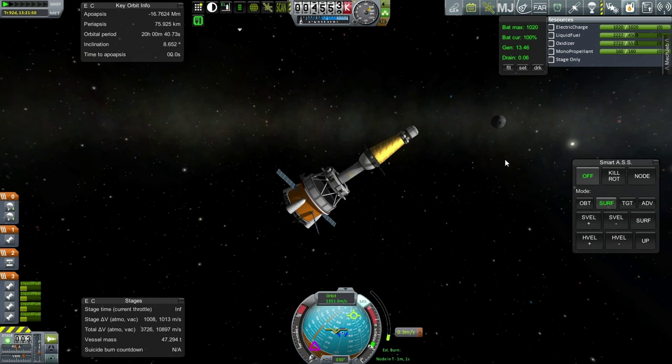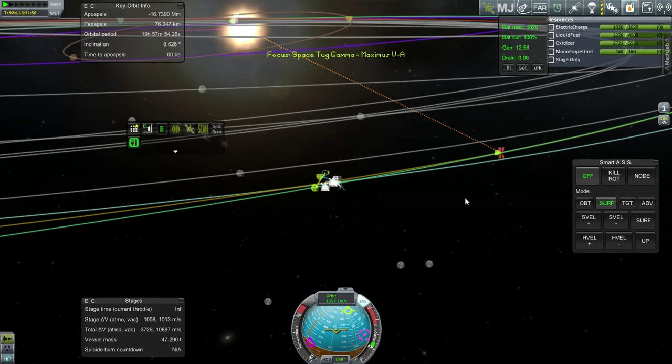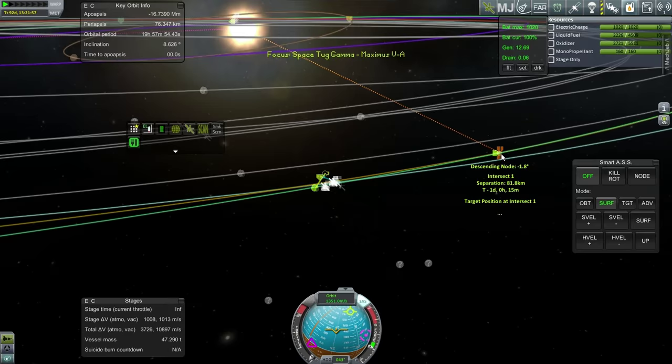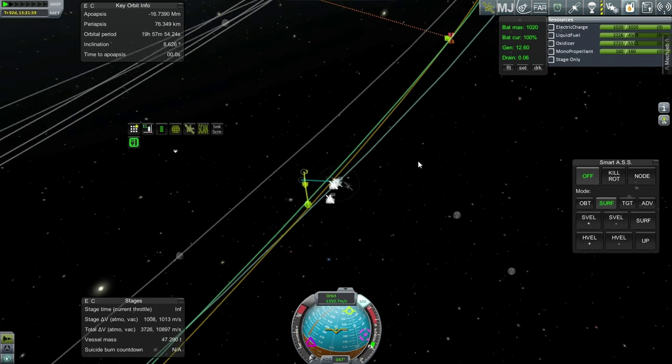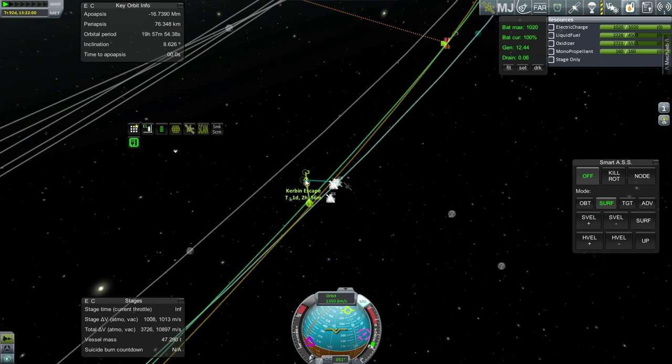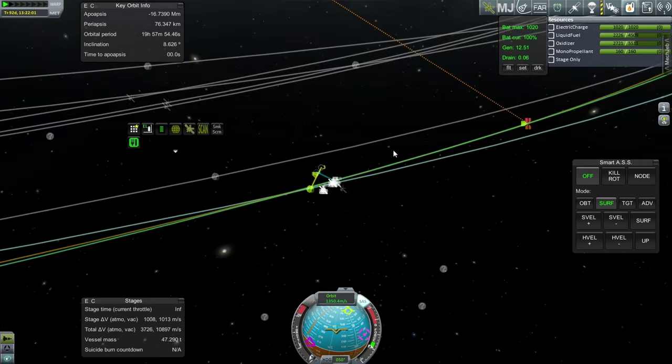I have to get this one accurate because we have powerful engines — I know I could throttle the engines down, but that should be good enough. It still indicates our approach out here even though this is actually the intersect point, and that's because both our vessel and the asteroid are on hyperbolic trajectories.